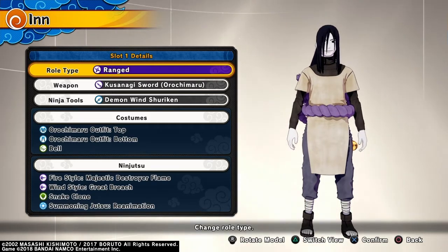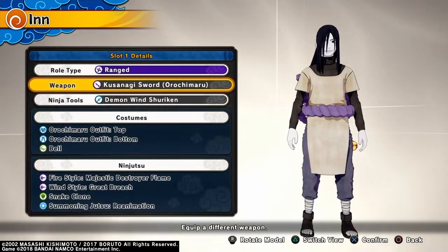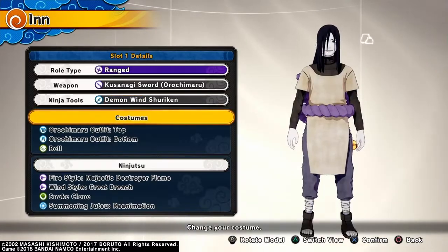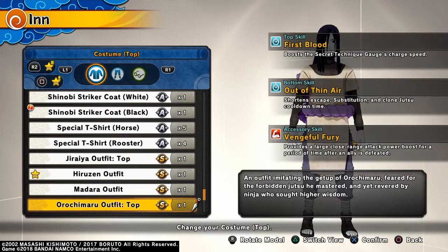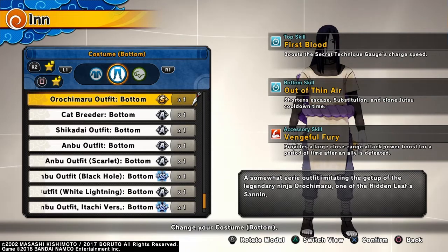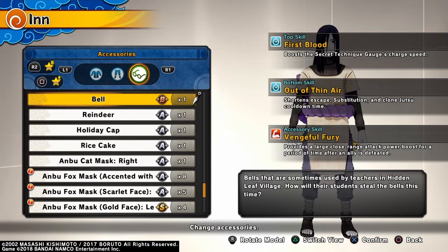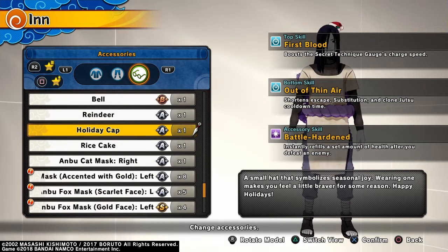The reason I call it the Eraser Build is the Tashin Kusunagi sword - top power 3 out of 5, range 4 out of 5, speed 3 out of 5, hit rate 3 out of 5. I'm using the Demon Wing Shuriken. The costume is the Orochi Gay outfit top with the scale of First Blood, which boosts the secret technique gauge charge speed, and the Orochi Gay bottom with the scale Out of Tin Ear, which shortens escape substitution and clone jutsu cooldown. The accessory skill is Vengeful Fury, which provides a large close range attack power boost after an ally is defeated - but since we're playing survival exercise without an ally, just use the holiday cap.